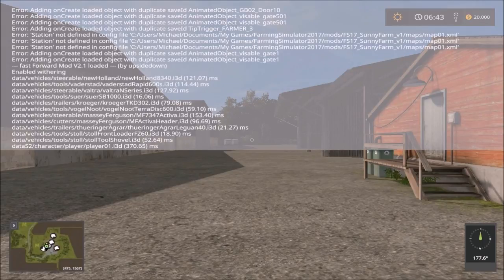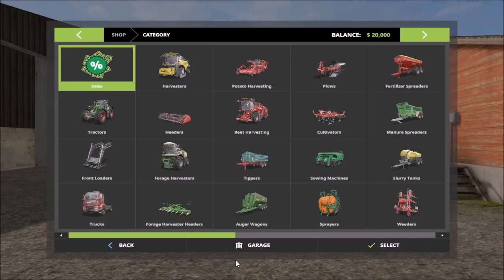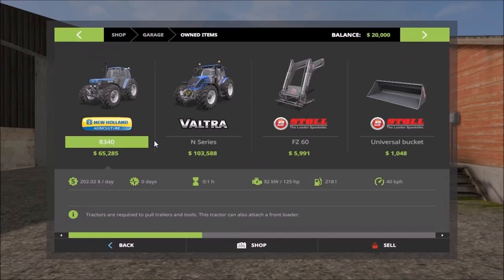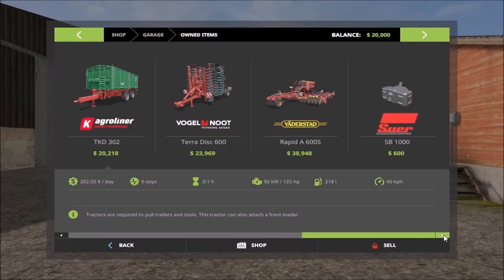There are some errors but otherwise the map looks good. Let's see what machinery is given when we start the game. We start off with two tractors, front loader attachments, a harvester, trailers, and field equipment.